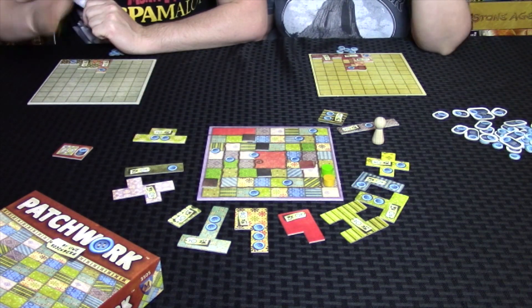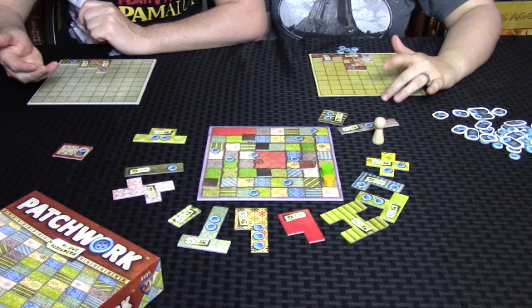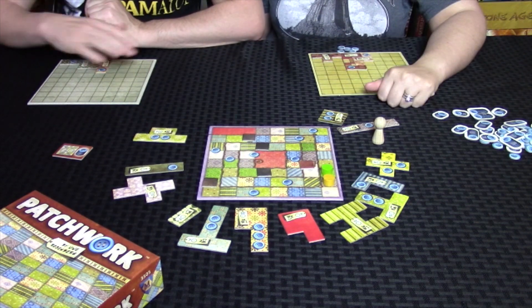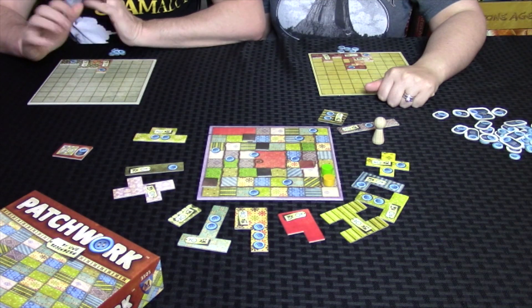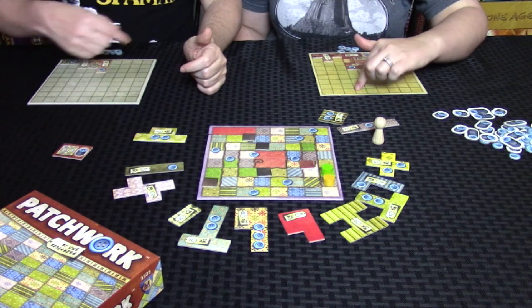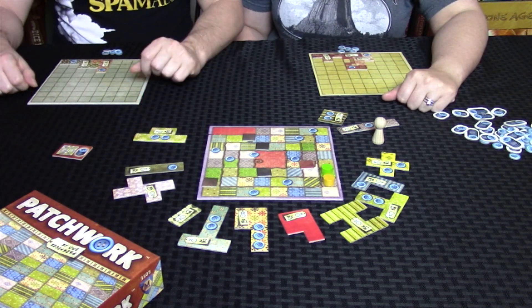When you get to the center, your turn ends and the other person continues until they're there. Once both players have entered the middle square, you score your game — you get points for your buttons and minus two points for each space on your board that's not covered. And that's Patchwork.